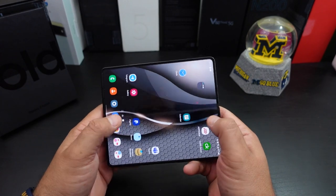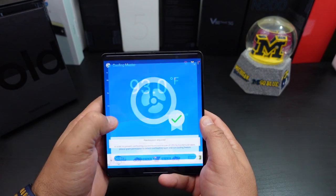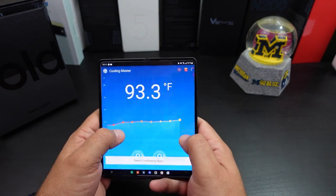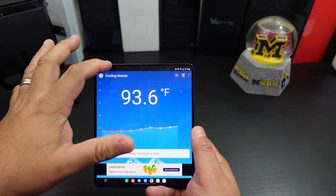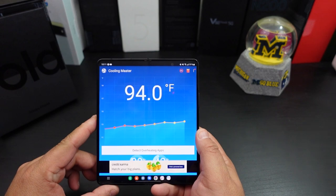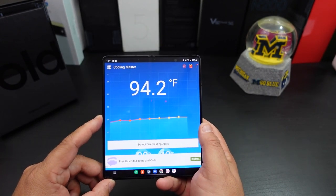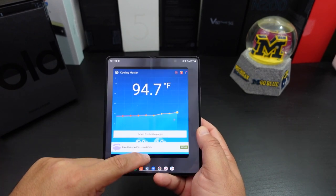All right, let's see where we're at now. That actually sounded really good. Oh, it says I'm hot — it's trying to cool my game down. It's detecting overheating apps. Well, it says I'm fine. I'm at 91% battery and I've been doing this for a total of 16 minutes. But let's go into Genshin Impact.